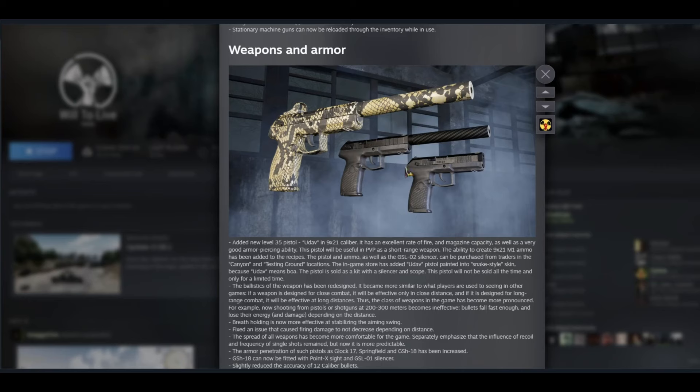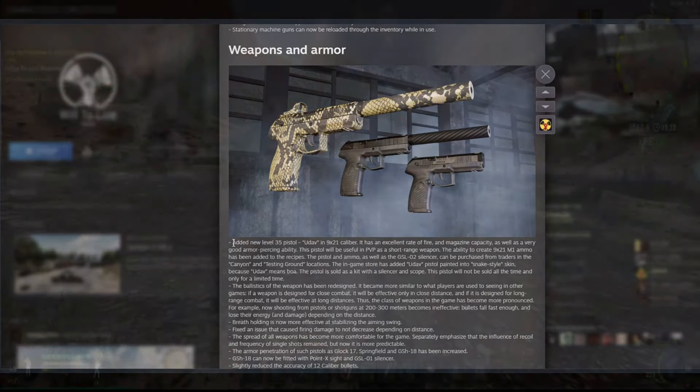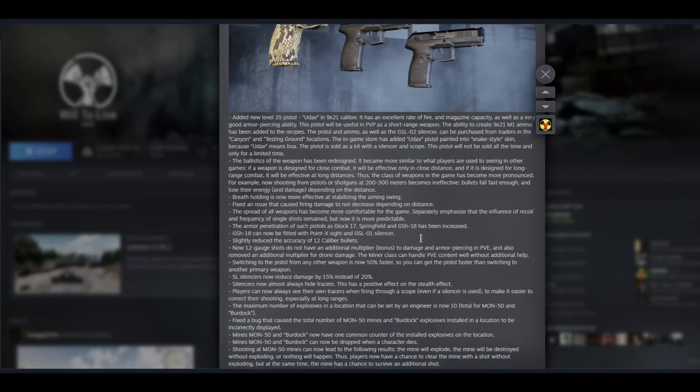There's a new pistol added — the UDAF pistol, which is a level 35 pistol with an amazing rate of fire and magazine capacity. When crafted with L21 M1 ammo, it's going to be one of the best pistols you've ever tried.